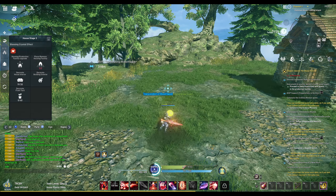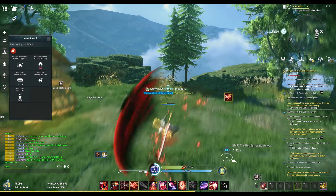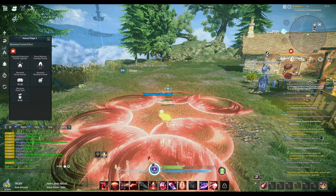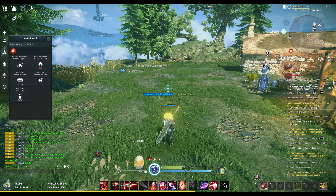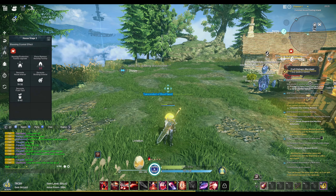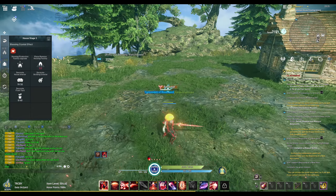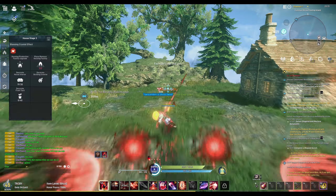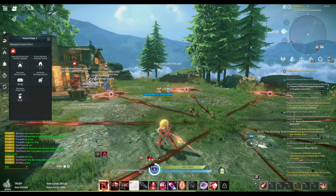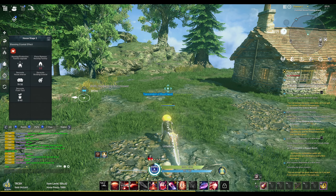That 158 attack speed applies to casting as well. If I use Art of Fencing and it reloads, having dual Art of Fencing means the casting speed is faster. Then if I go into Berserk mode with my tab skill and shift, I'm at 188 attack speed.